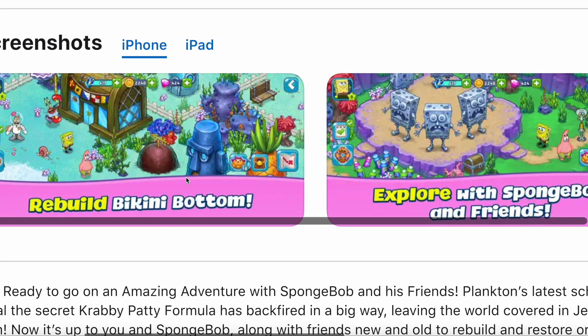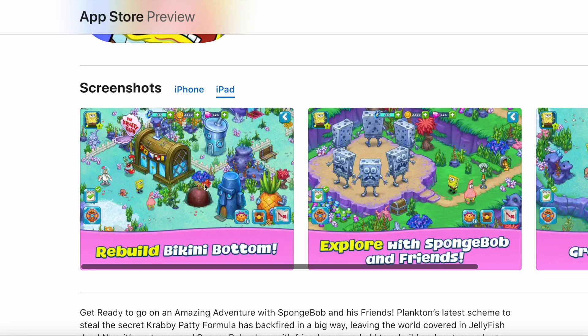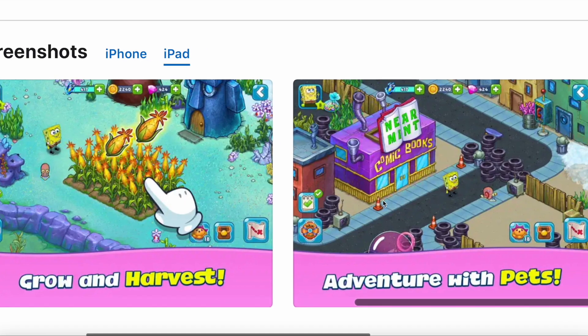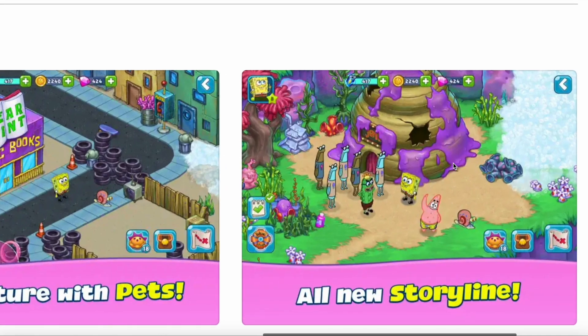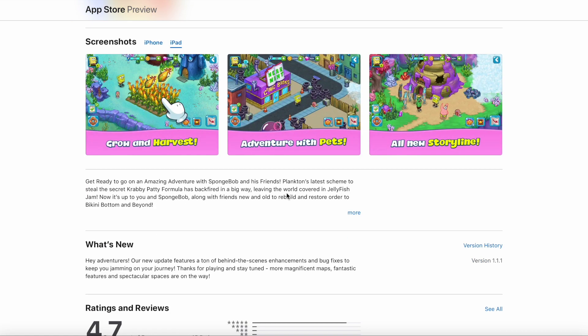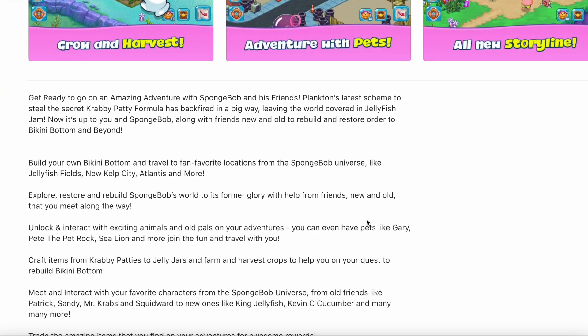Let's take a look at the screenshots. Looking at the iPad ones - it says 'Rebuild Bikini Bottom,' 'Explore with Spongebob and Friends,' you have Spongehenge there, 'Grow and Harvest,' and 'Adventure with Pets' - we have Near Mint comic books. There's also an all-new storyline, which is really interesting. Very reminiscent of Spongebob Moves In so far, but the art style is completely different. The description says: 'Get ready to go on an amazing adventure. Plankton's latest scheme to steal the Krabby Patty formula has backfired in a big way, leaving the world covered in jellyfish jam.'